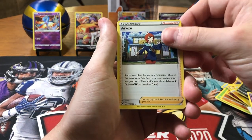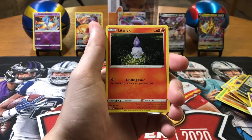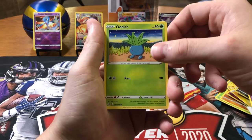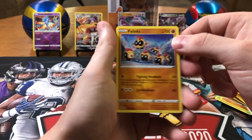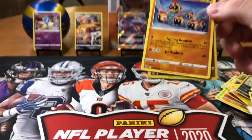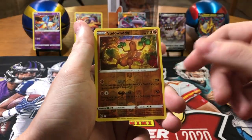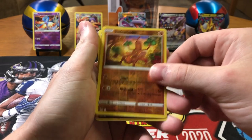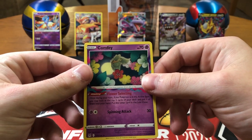Psychic, Arzu, Porygon2, Colress's Experiment, Jynx, Litwick, Oddish, Luvdisc — there's a fly! Missed the fly. Phalanx, Sudowoodo, and a Comfey — is that how you pronounce it? Comfey?